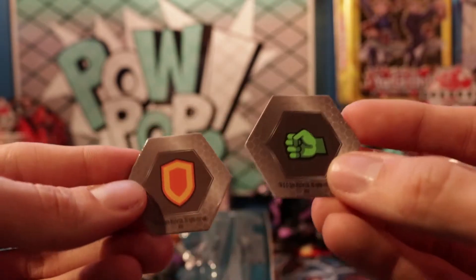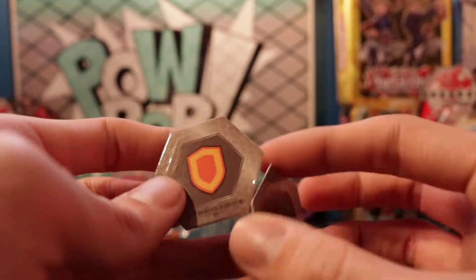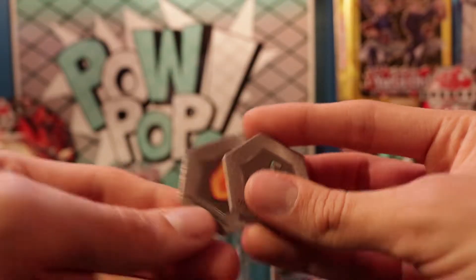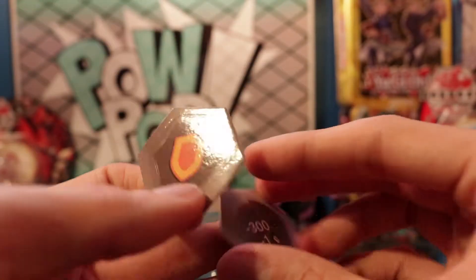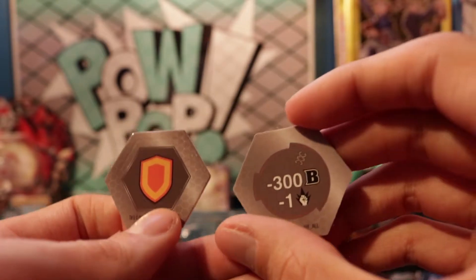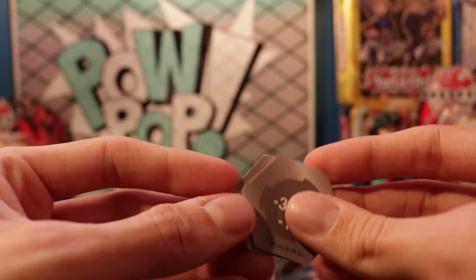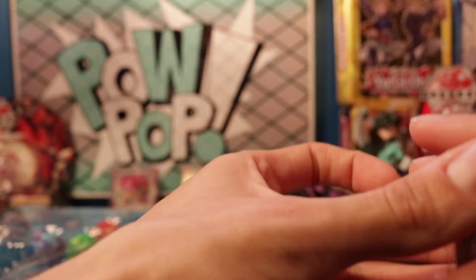We got a fist and a shield baka core — the fist gives plus two damage, and the shield gives plus 150 Bs. Our last two cores are a helix and a shield: the helix gives minus 300 and minus one, and the shield gives plus 200 Bs. Alright, the cores are okay — it's not like that last battle pack where we got like five magic shields. That was crazy.